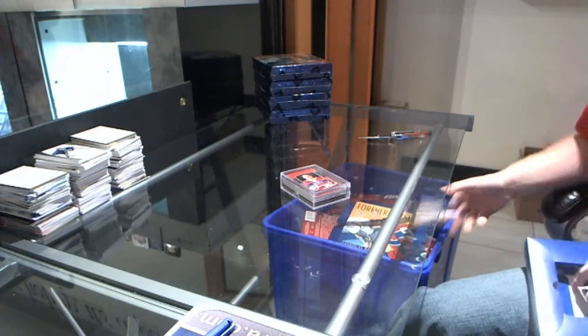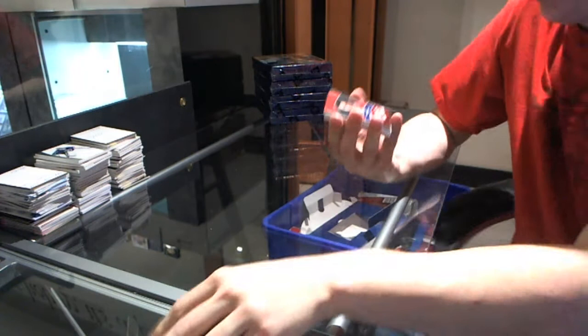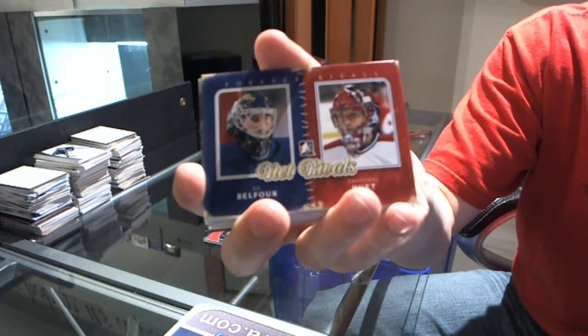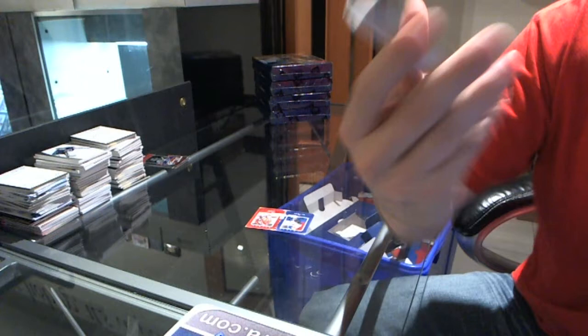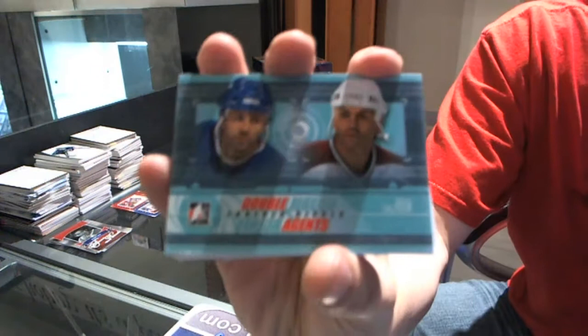We do the draft order at the end. Starting with the base cards: Jean Belleville, Matt Sundin, El Merlach. We've got a Net Rivals Duel — Ed Belfort, Cristobal UA. Immortals: Howie Morenz. I'll sort these by subset as I go. Double Agents: Dougie Gilmore.